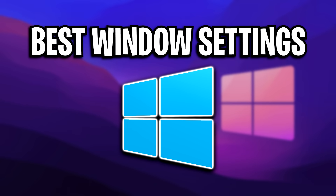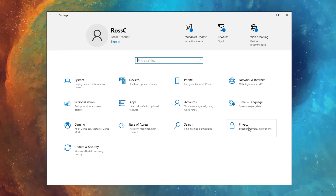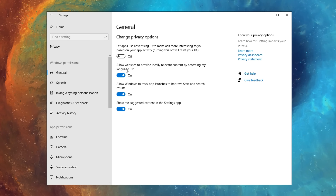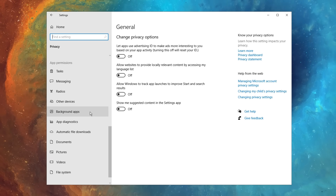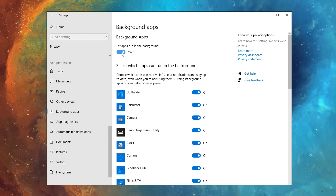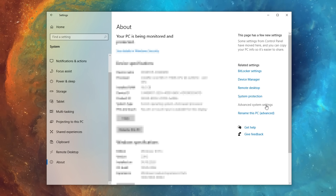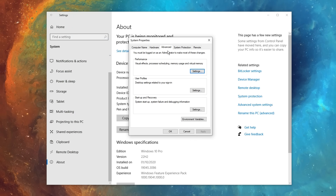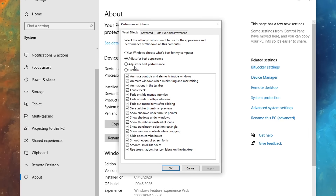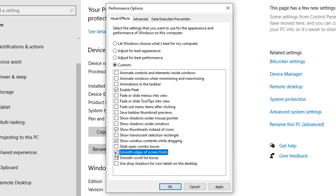For the best Windows settings, go into your System Settings and first uncheck all four privacy options. Then scroll down to background applications and turn those off so they're not taking up resources. Next, go into the About section, click on Advanced System Settings, go under the Performance option tab, click Adjust for Best Performance, and tick these four specific settings.